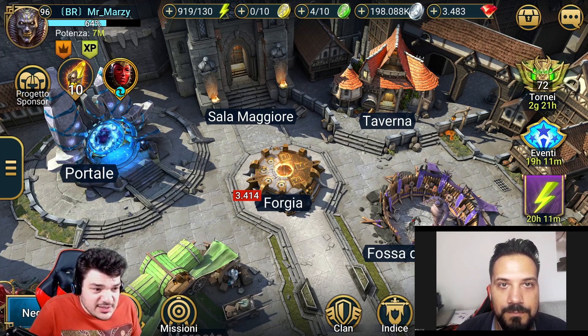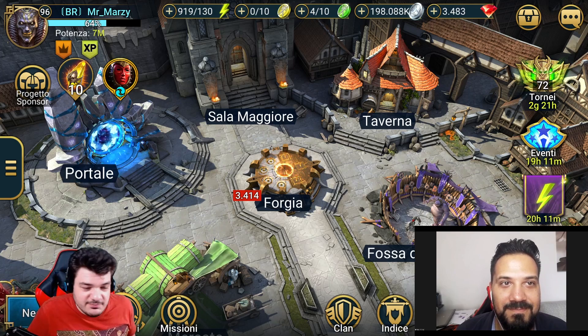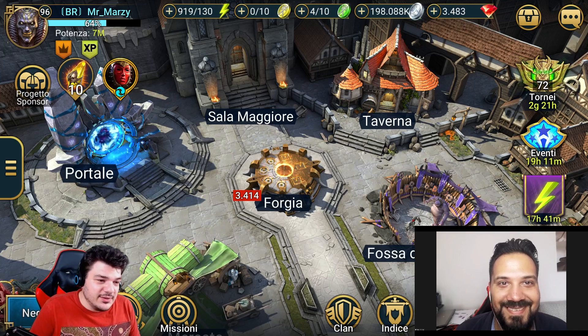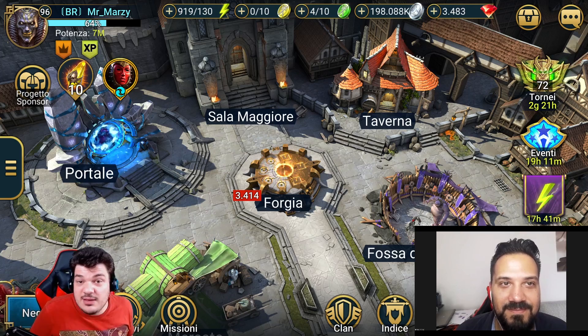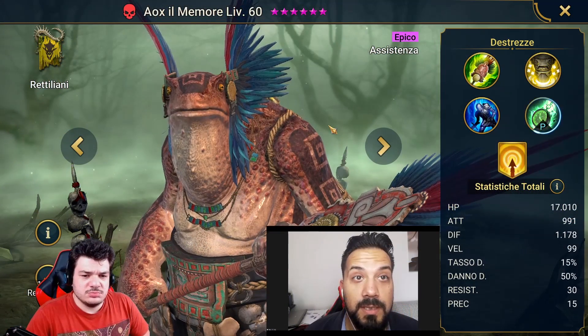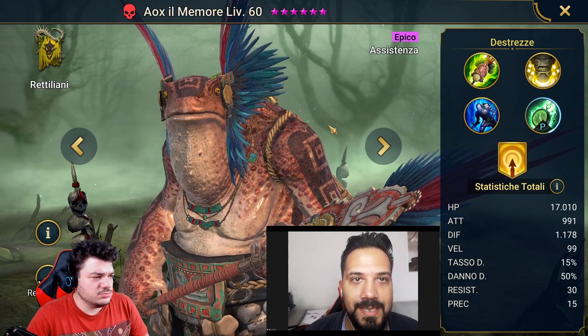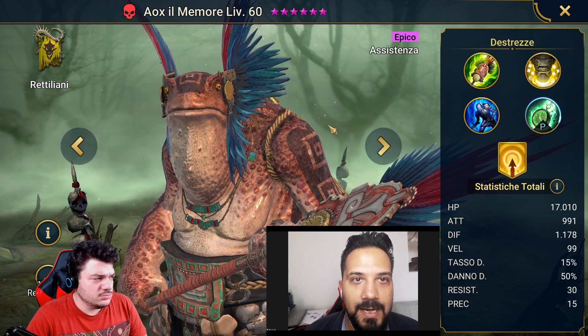Today, with this in mind, I think we can move on to the details and look at Aux and his abilities, even in the context of this team. Aux in Memory: epic champion, support type, force type, reptilian type.